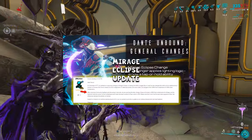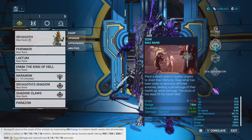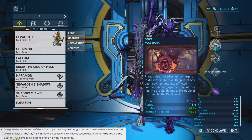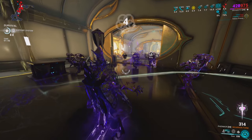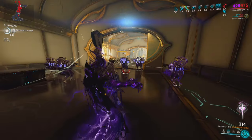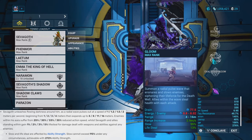Eclipse is getting a rework whenever Dante Unbound comes out — I made a video covering that rework, and if you're interested it will be linked in the description. His second ability is called Sow. With this ability, Sevagoth implants death seeds into all enemies within the ability's radius, and these death seeds do true damage over time, which completely bypasses armor's damage reduction. Killing enemies affected by this ability transfers their souls into the death well.